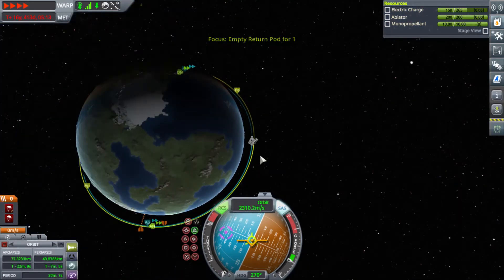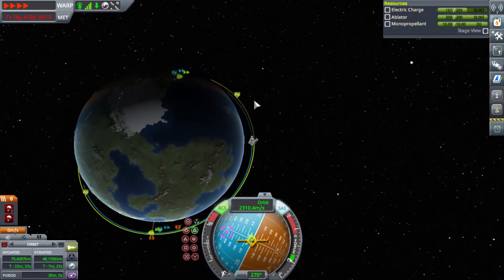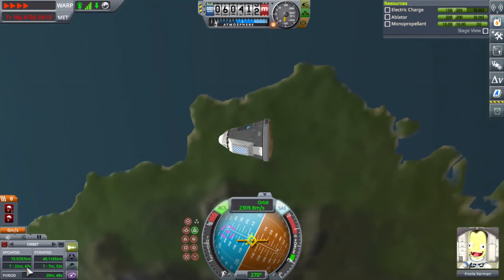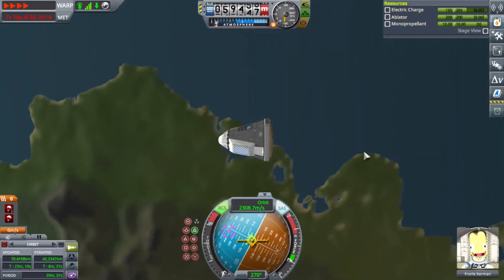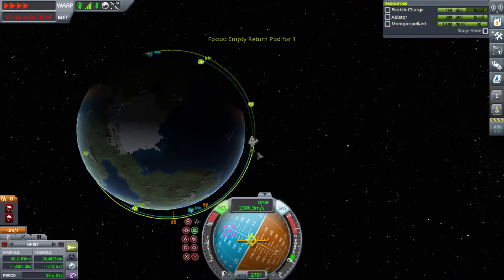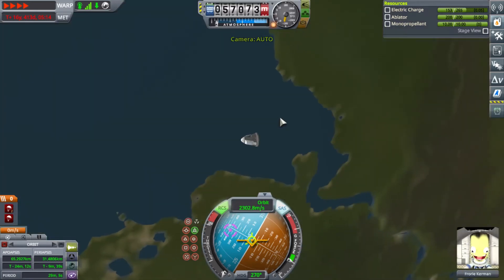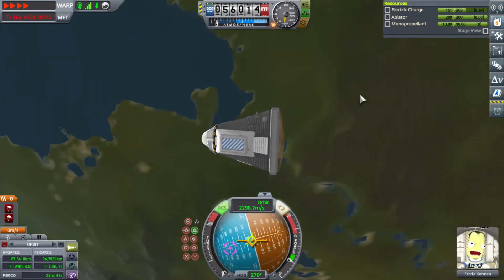Sometimes you'll skim through the atmosphere, leave it again, and skim again, slowing down each time you pass. But if you can get your periapsis low enough and get enough drag, you will land. My apoapsis is below 70 now, so I'm officially going to land without having to leave the atmosphere again. There's the pod — there's Flory's capsule. I set it as debris so that it will disappear on its own. So yeah, this officially works.